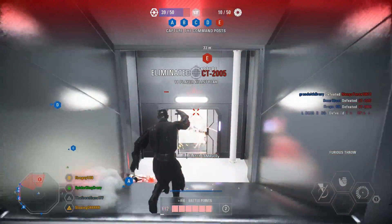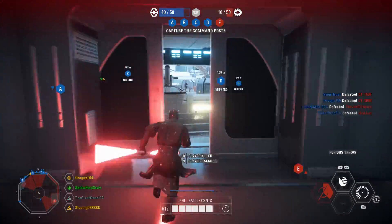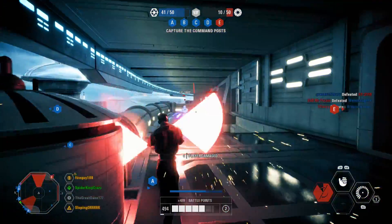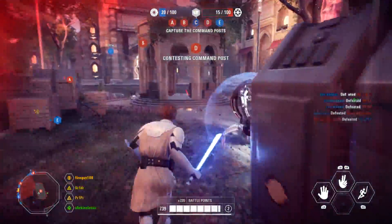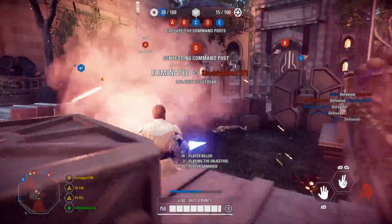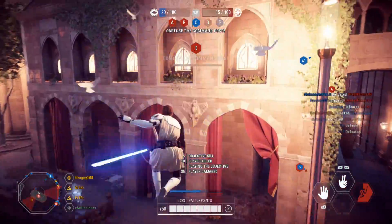Kamino is very good when it comes to this mode. Galactic Assault for Kamino can be a bit of a mess in certain phases, but I think it balances everything well for Capital Supremacy. We are going with Naboo for the number one spot, meaning my order was the exact same as the poll — coincidentally — but I think it's a very realistic order.